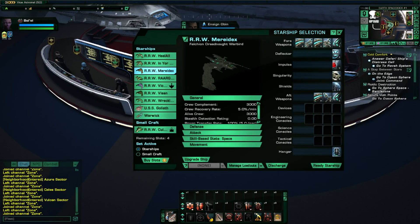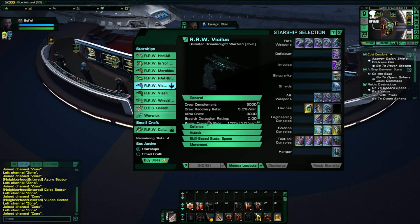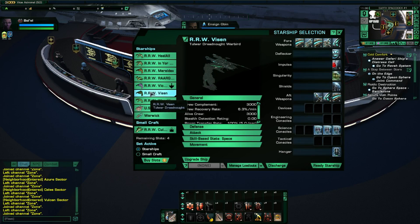The next ship we'll look at will be the Falchion dreadnought. As you can see, we have four engineering councils, three science, and three tactical councils. When we upgrade the Falchion, we end up receiving an extra tactical council.